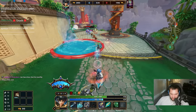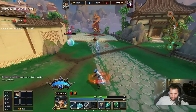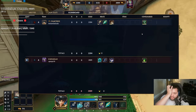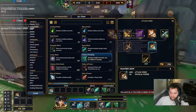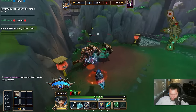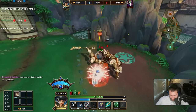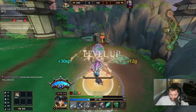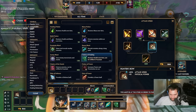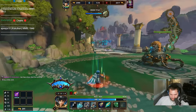So I'm gonna be going full tank like I said, probably Storm Seeker into Shogun's, then maybe Talisman because I want attack speed, right? The whole point of this build is to get attack speed and then go last item Silver Branch. So we'll grab Storm Seeker.